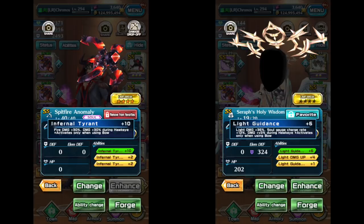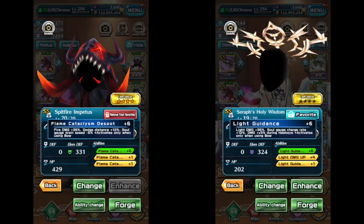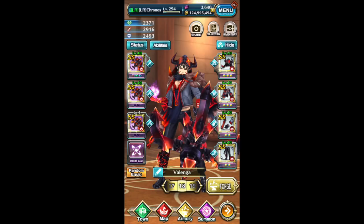You'll have at least 90% Damage during Hawkeye with the Valenga set, whereas with the CL set you only have 48% — about half. You'll also have a bigger Dodge Distance with the Valenga set. And with the Soul Bow, the gauge charges up pretty quickly anyway. So I would say the Valenga set is better than the CL set.